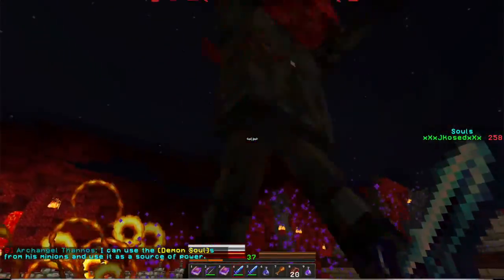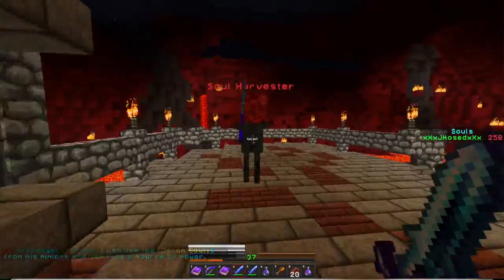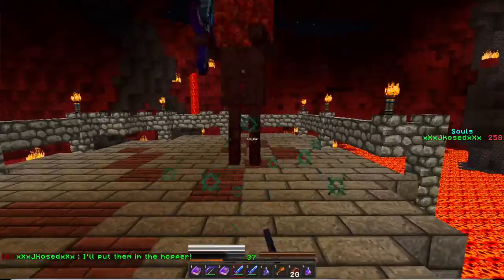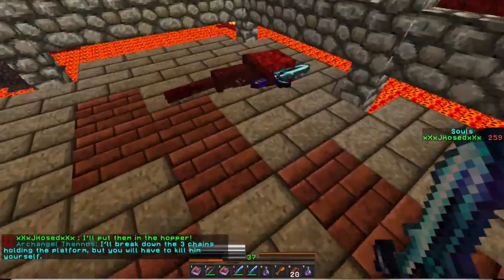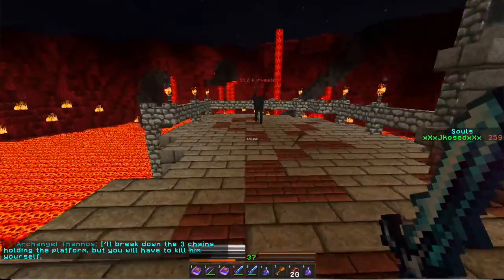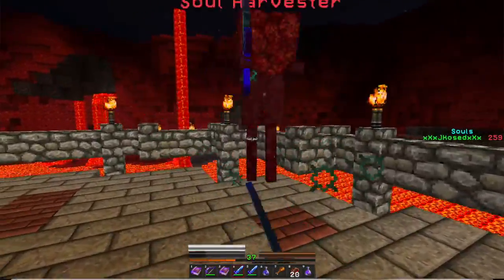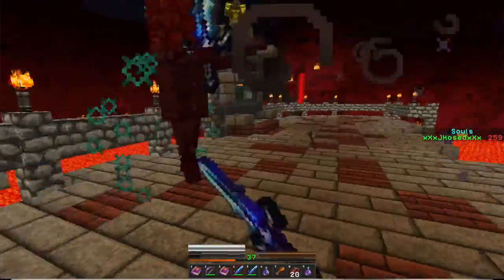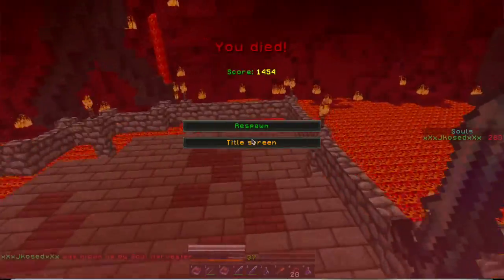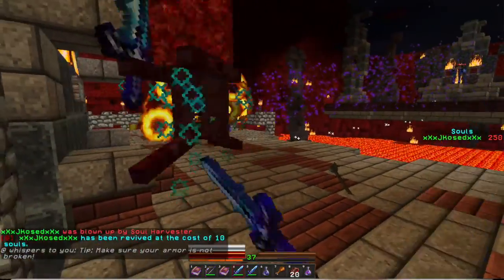I can use the demon souls from his minions as a source of power. Let me get rid of a lot of things first. That's just coal — what is that, a demon soul? Yes! The warlock says: 'I'll break down the three chains holding the platform, but you have to kill him yourself.' Don't want to get hit — he's firing at me every time. That's two. It's like the airship battle but this time against Herobrine.